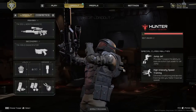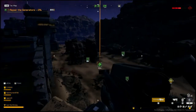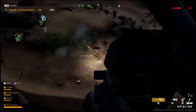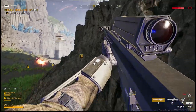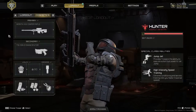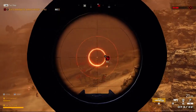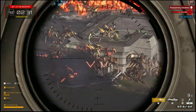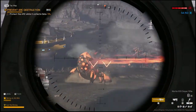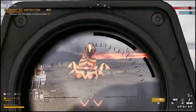The first class is the Hunter, with the motto 'death from above.' The focus of the Hunter class is high agility and mobility, trying to get to high places as fast as possible to take out high value targets. The special abilities and weapons of the Hunter complement this exquisitely, with abilities like Jump Jet and High Intensity Speed Training. As for specialty weapons, there is the TW202-L Merida Hawkeye, your first sniper rifle after graduating from the Merida Mark 1, and the Merida XXX Sniper Rifle, capable of taking out high value targets efficiently. Any team without a Hunter will face a death sentence, as the Hunter plays such an important role on the battlefield that it cannot be replaced by any other class.